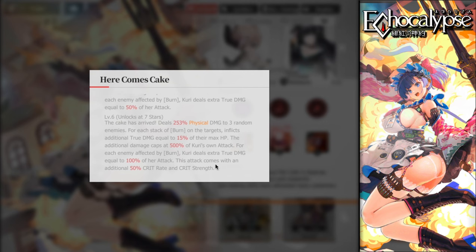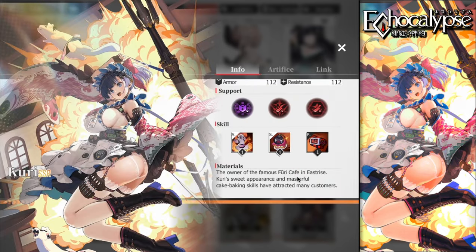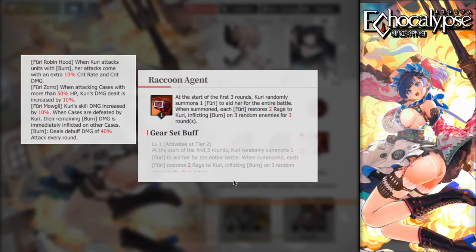If you build her to seven stars and play her with Rayon, you will absolutely melt everybody. Rayon gains crit rate and crit damage when enemies have more burn stacks, Curry applies burn, and at seven stars she gets additional crit bonuses at the end of battle. She's a great DPS unit especially in a fire/burn comp — she will absolutely annihilate teams.